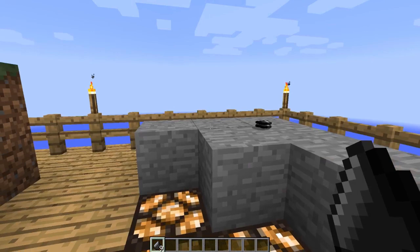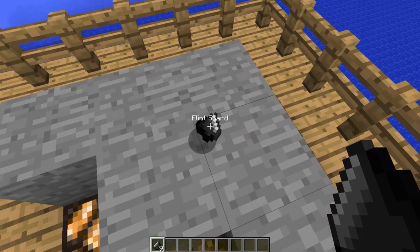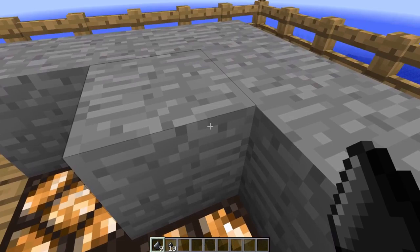One thing to be aware of in RLCraft is that items do not automatically go into your inventory when you walk over them. You either have to right-click to pick them up, or press shift to pick up all items around you within a certain radius. Picking them up manually is the only way to get items in the game.